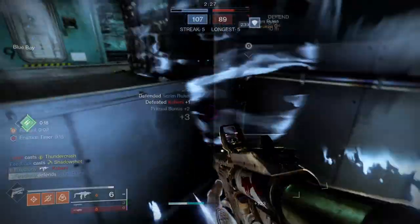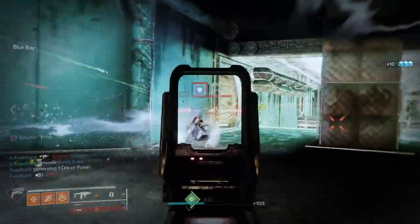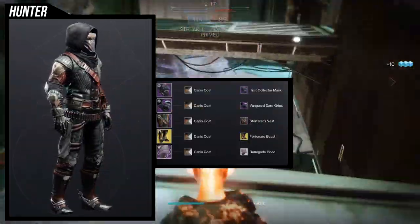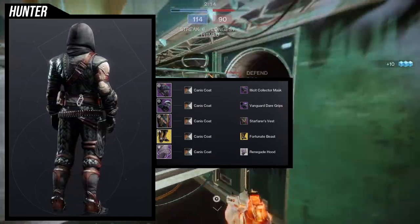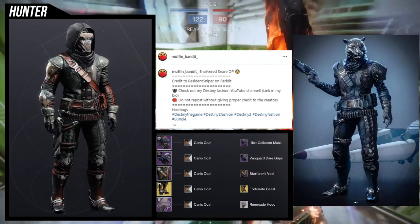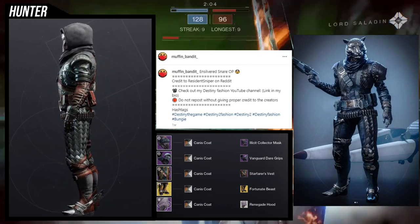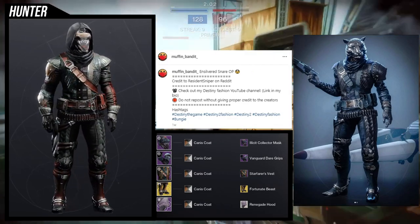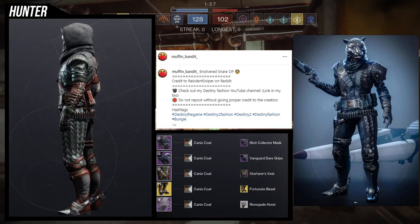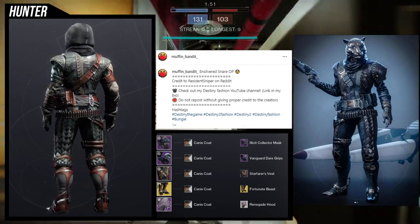To start off, we're going to be looking at the hunter. I do sound a little weird because I am sick right now, so I apologize. For the hunters, we're using the Lucky Pants. This is an inspiration from a set I saw — a Muffin Bandit post. Essentially, a Reddit user called Resident Sniper did an amazing job with this set. Unfortunately, we don't have a lot of helmets that take the hood off, so he ended up using the tiger mask.